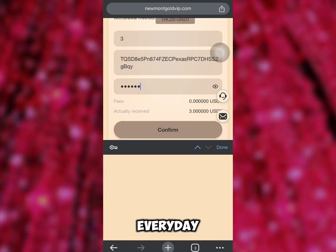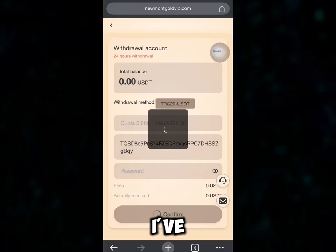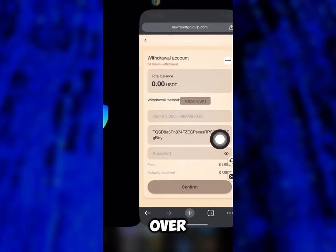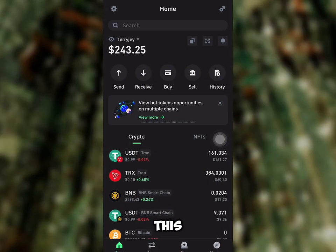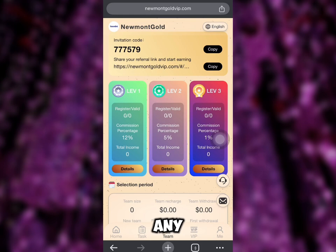All these platforms I drop here on this channel, I earn from them every day. New platforms keep coming out. I've just made a withdrawal of these 3 USDT and now I'm heading over to my Trust Wallet account to confirm. As you can see, I just received 3 USDT and my balance increased.